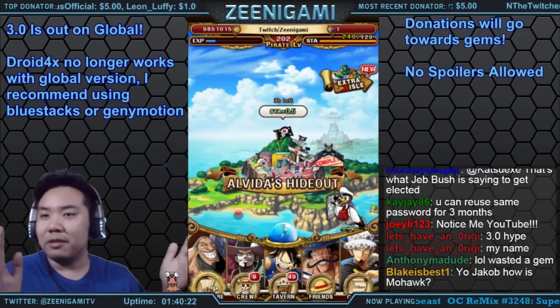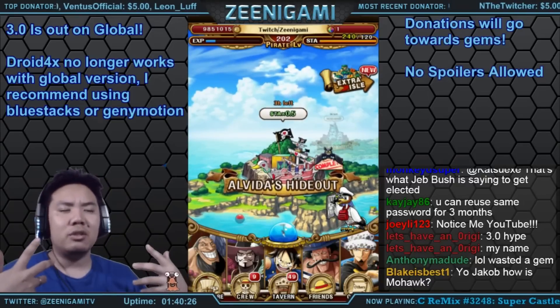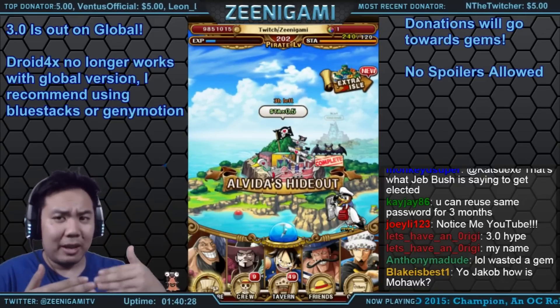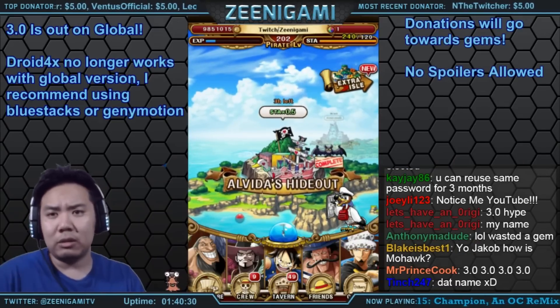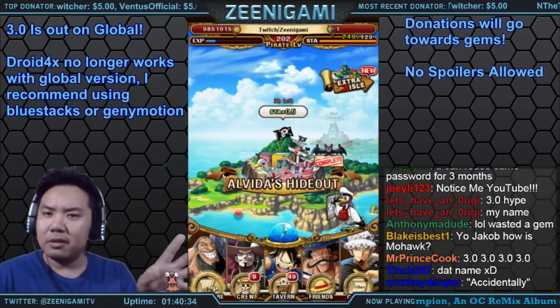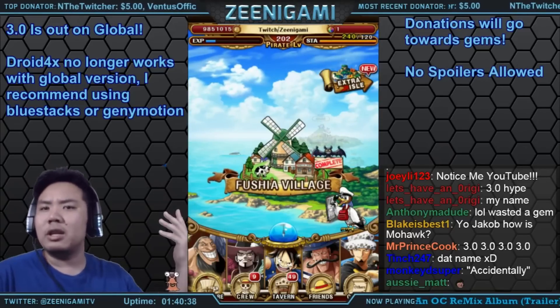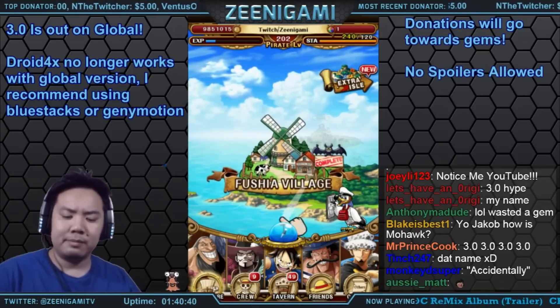So let's say I had 35 Stamina left over and I wanted to do a 40 Stamina raid. Originally I'd have to wait for that extra 5 Stamina, or I would just lose that 35 Stamina when I refilled. But now, if I use a gem and I have 35 out of 120 Stamina, it would just go straight up to 155.